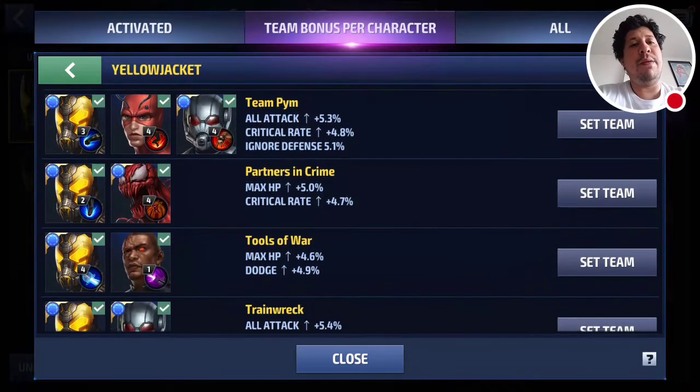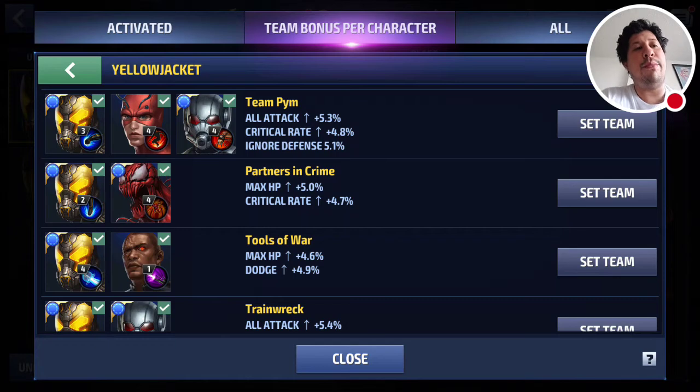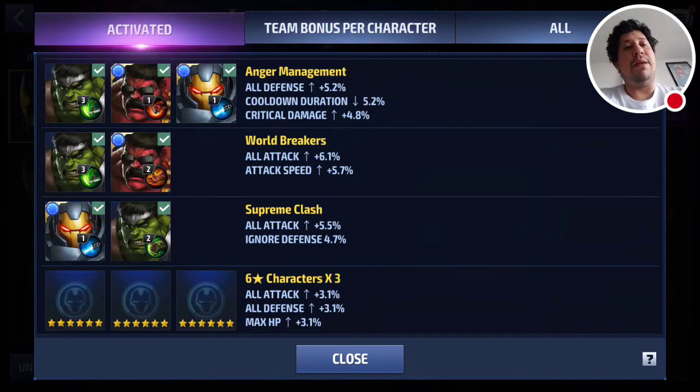The only big team-up they have for him — the only triple threat — is Team Pym, which is Giant Man and Ant-Man, two characters we'll be getting into much later on alphabetically. So that covers the team-up and striker situation.